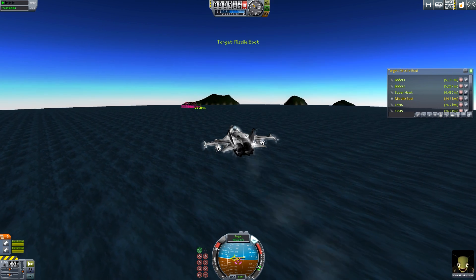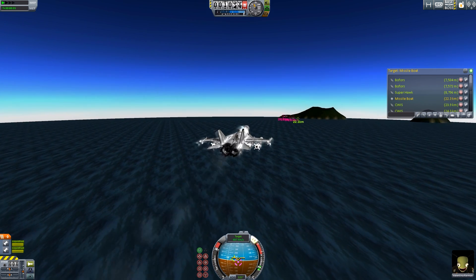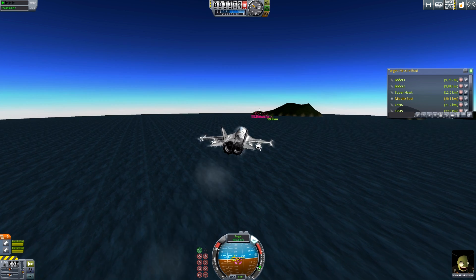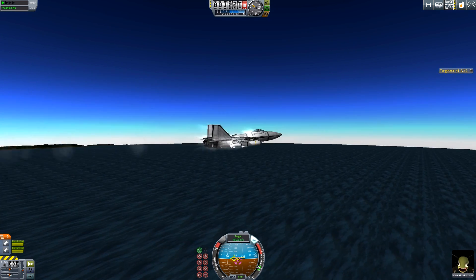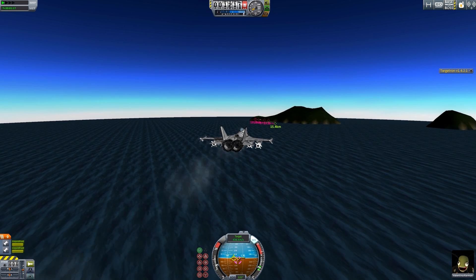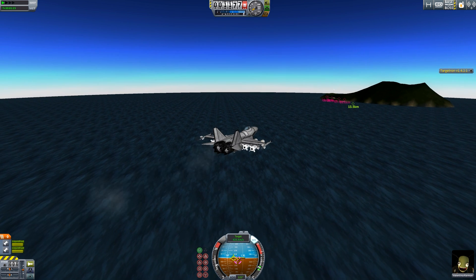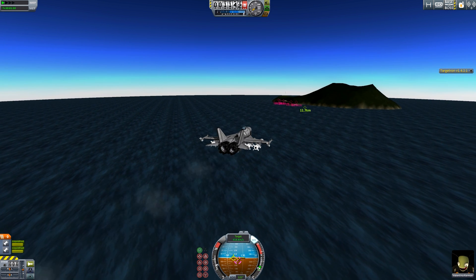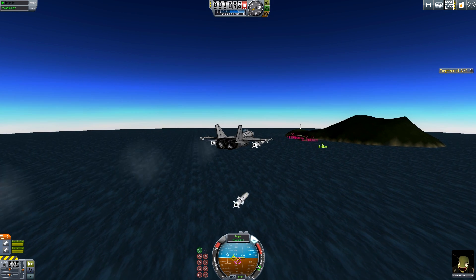We're going to go ahead and target the missile boat now. It's targeted. We are closing with some insane speed. I'm going to throttle down just a little bit because we don't want to get too crazy with our speed. Harpoon selected. We're going to wait until 10 kilometers — just because the burn time on these things aren't that great. We'll fire and break left. We haven't been able to see what the defenses are on the missile boat, but I'm sure it's pretty heavily defended. And we'll send one away — two, three, four.